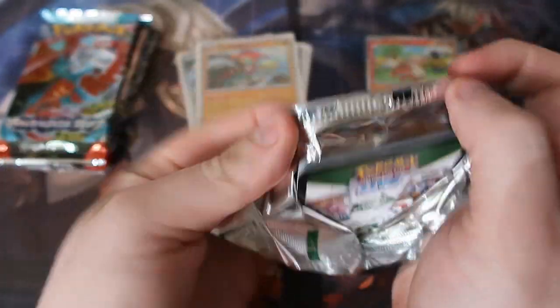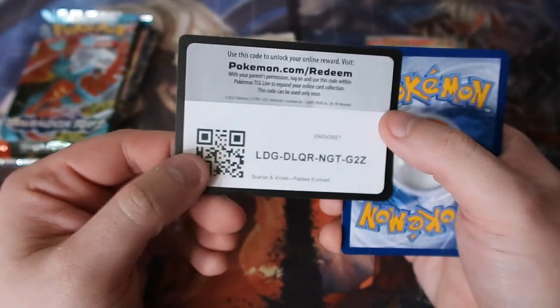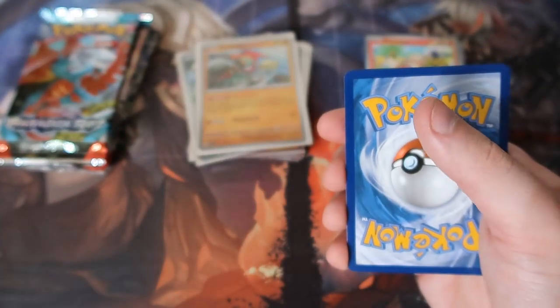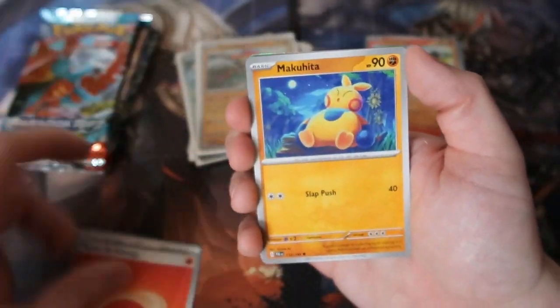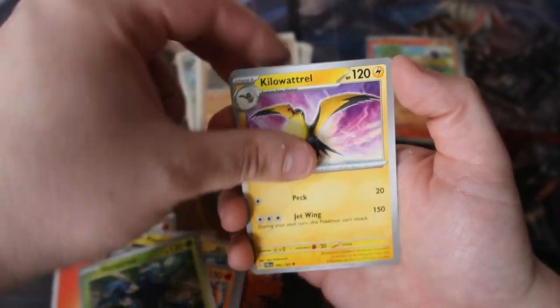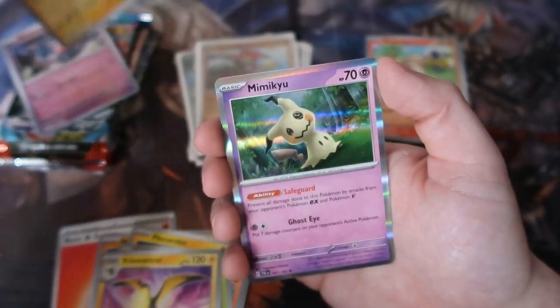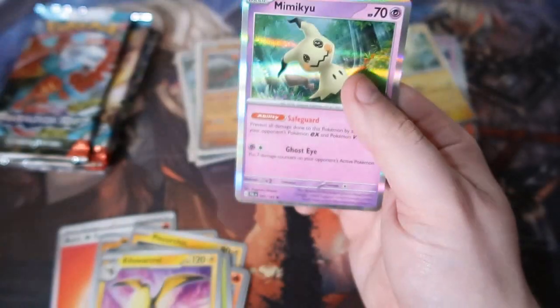Next one - Paldea Evolved. What can we get out of this pack? Hopefully something good. Remember people, you're paying for this box for the promos more than anything, so you may not get any good pull rate. There could be just pure filler, so anything here is gravy. Hero Cross, bird, Misdreavus, nice - a Tadbulb and a Mimikyu - very cute.